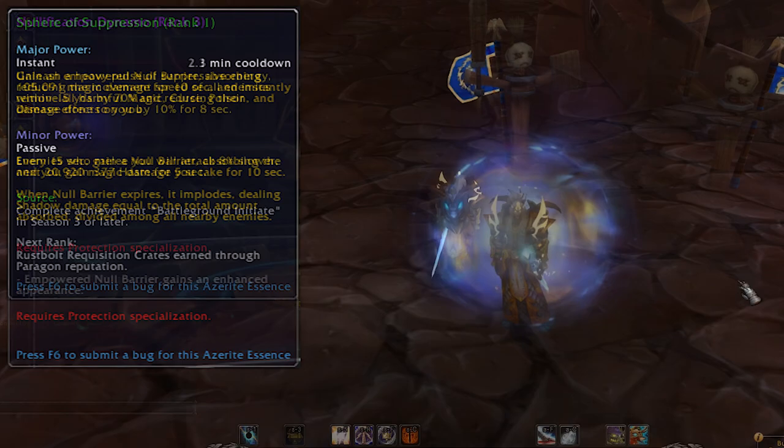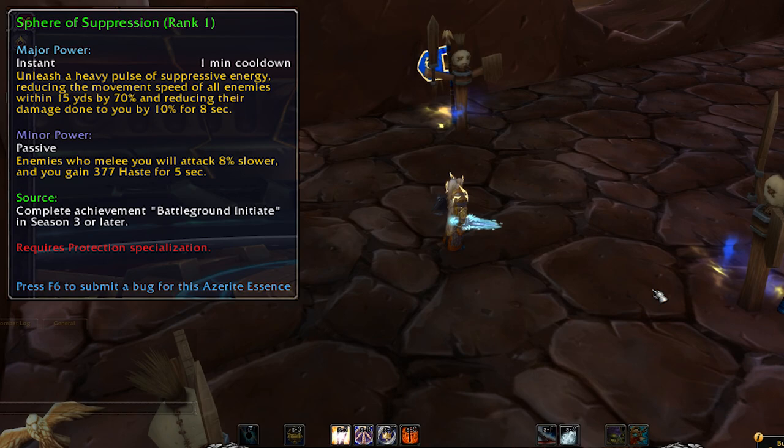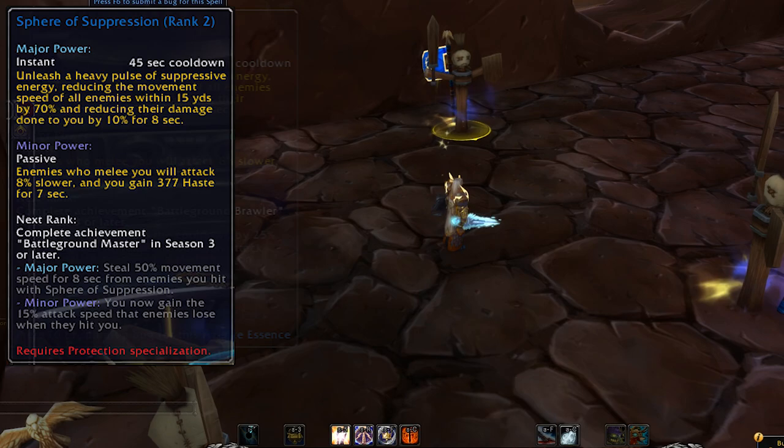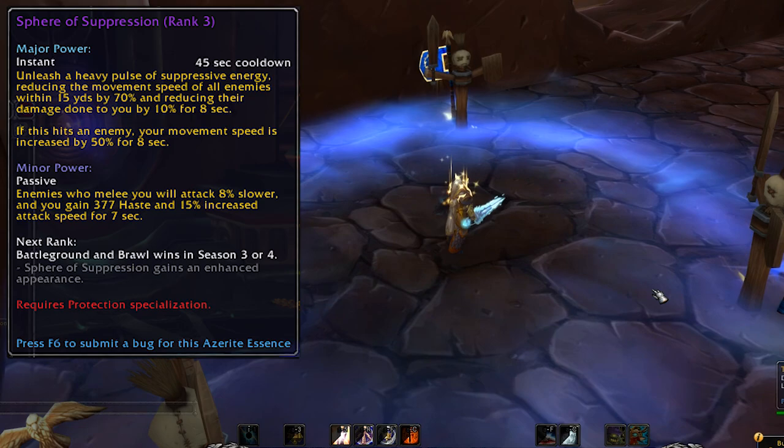Up next is the Spear of Suppression — an AOE that reduces the movement speed of anyone around you and reduces the damage they deal to you. This one is a battleground essence, so rank 1 comes from the Battleground Initiate achievement, rank 2 from the Battleground Brawler achievement, rank 3 from the Battleground Master achievement, and rank 4 comes from battleground and brawl wins. That one could look really cool as a legendary.